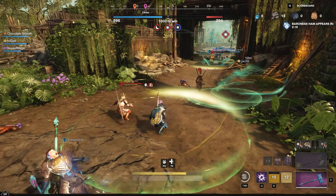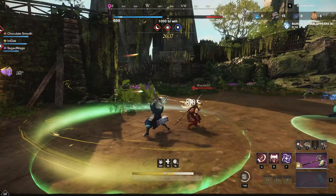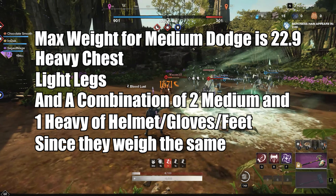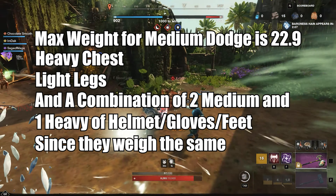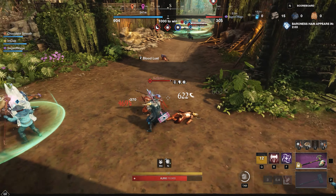With your armor weight, you have another preference pick. You can go either medium or heavy. For medium, you want to get 22.9 equipped weight. You're going to need heavy chest, light legs, and any combination of two medium and one heavy with the rest. Helmet, gloves, and boots wear the same, so that's however you want to do it, for fashion reasons.